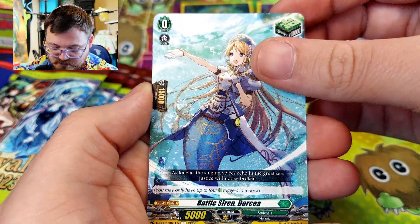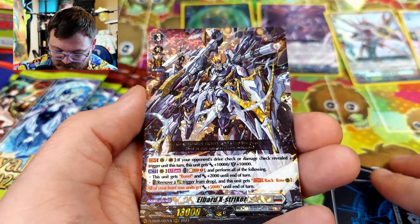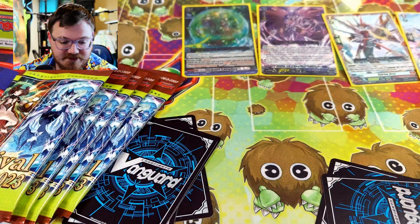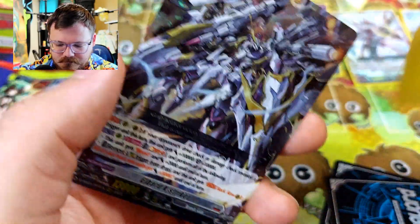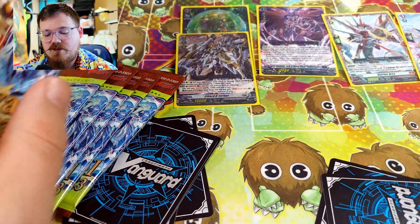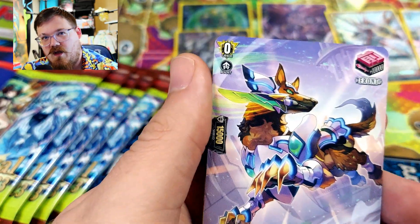Next pack, we have Battle Siren Dorcia, then we have Stealth Dragon Medaguma. And then we have Elbard X-Striker — I'll just read the shiny ones from now on. I think the rest of them are just triggers. Also, fun fact for anyone: you can build a deck out of a couple booster boxes, but you will probably need to pick up a starter deck in order to actually complete a deck, because you do need those 16 triggers. And most booster sets only come with one trigger for each clan.